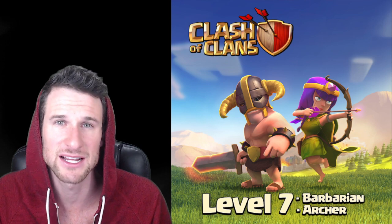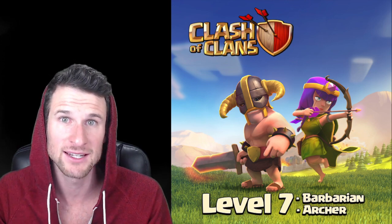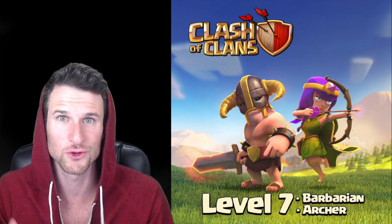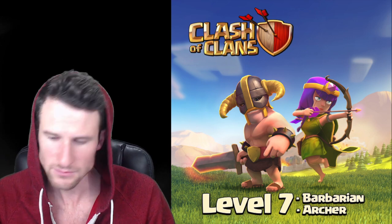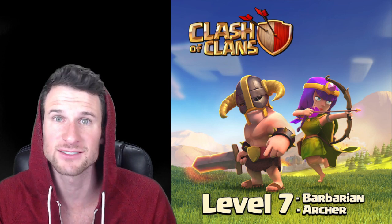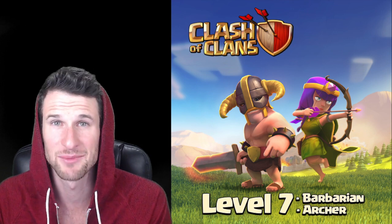I love new troop levels, especially when it comes to such core troops as these. The Barbarian and the Archer are the first ones you get — they're core troops used all the time, so I'm definitely super excited. Barbarians currently only cost 4,500,000 Elixir, so it's not going to be impossible for them to get upgraded without a new Town Hall.